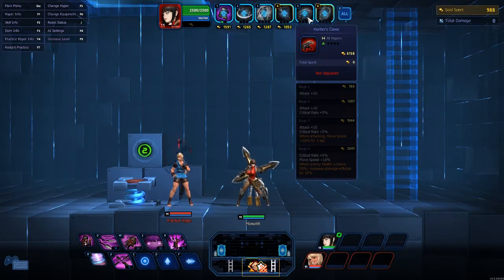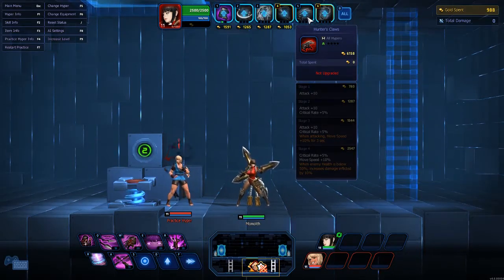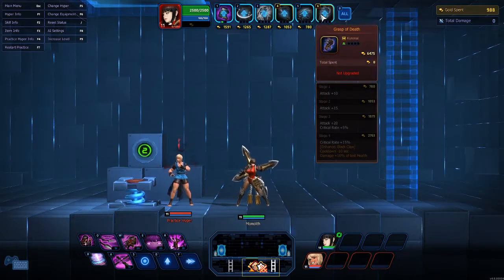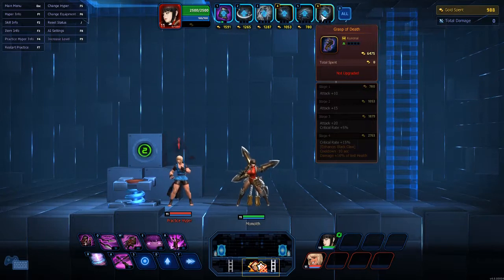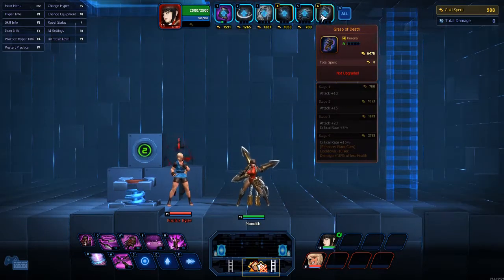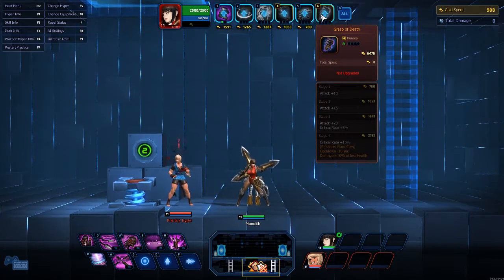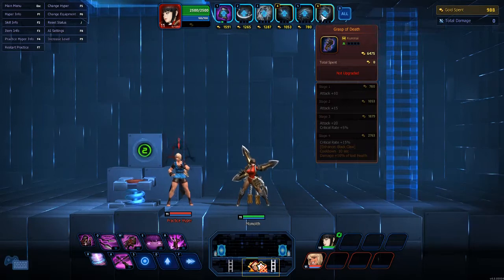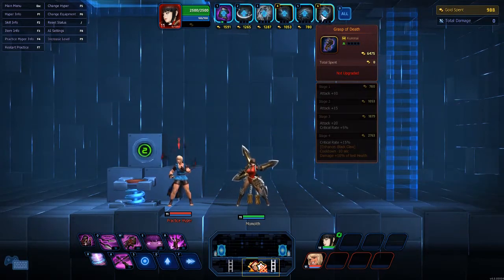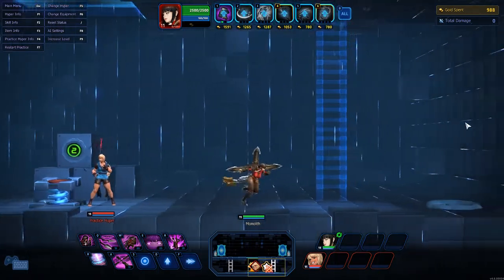Hunter's Call gives attack, crit rate, and move speed while attacking is increased by 10 percent for three seconds; when enemy health is below 50 percent, damage inflicted increases by 10 percent. Finally, Grasp of Death is another unique item that enhances Black Claw — it reduces the cooldown by 10 seconds and increases the damage by 10 percent of health lost, so it does more damage based on lost health and decreases the cooldown by 10 seconds.